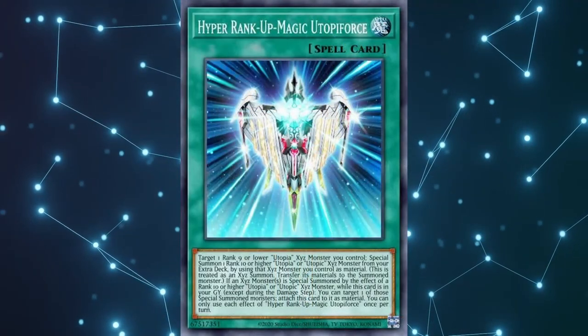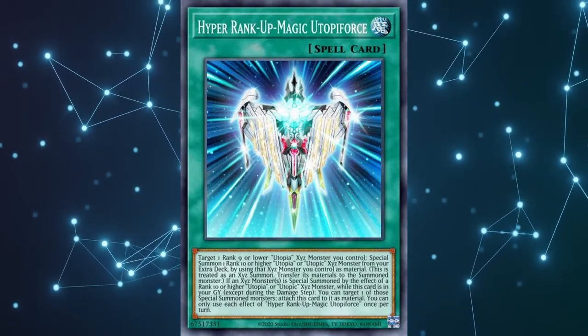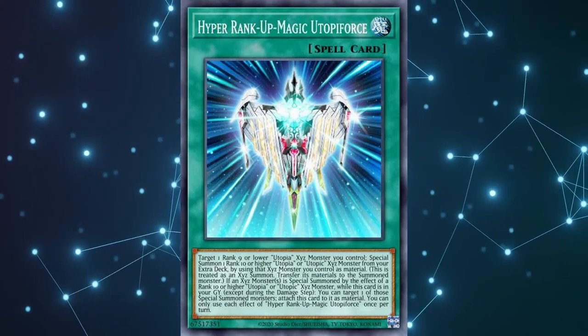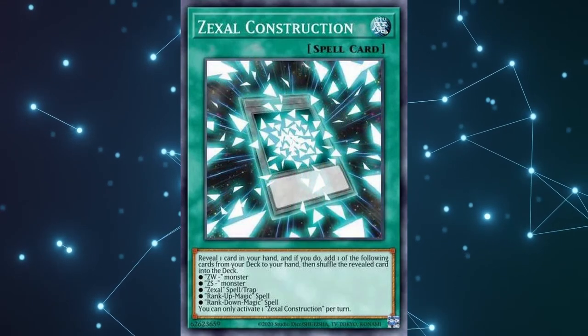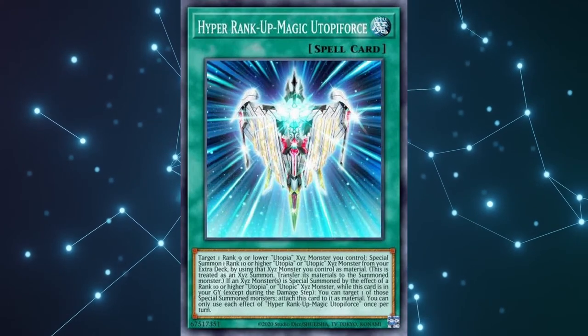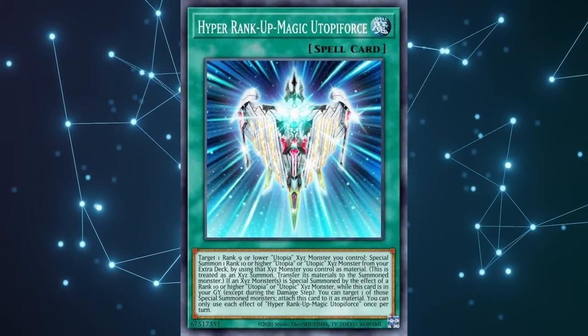Speaking of, Rank Up Magic Utopy Force — or 'rank up' for short, as it's the only one we play. We can search this, as mentioned, via Sage, but also via Zexal Construction, drastically increasing our odds of seeing this card. Basically we're running 9 copies of it and can search it via the extra deck and monsters.